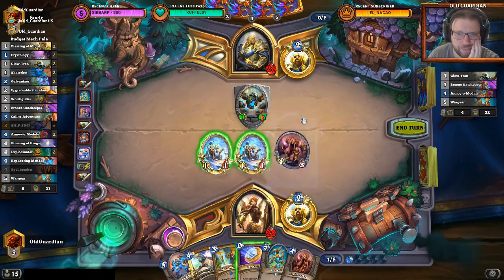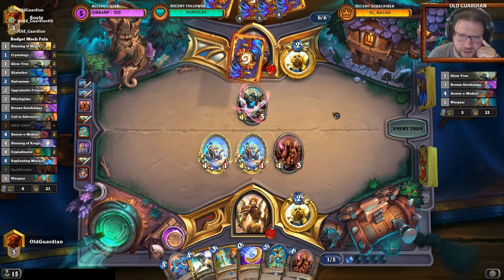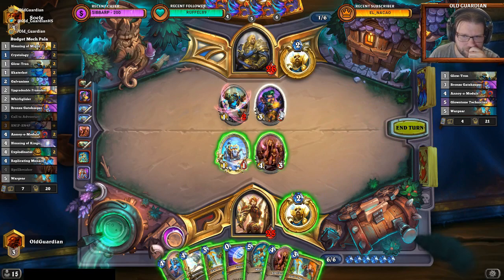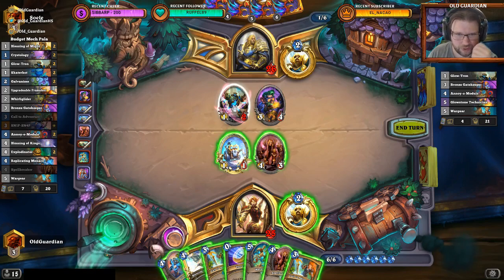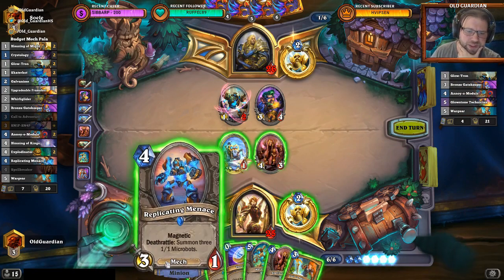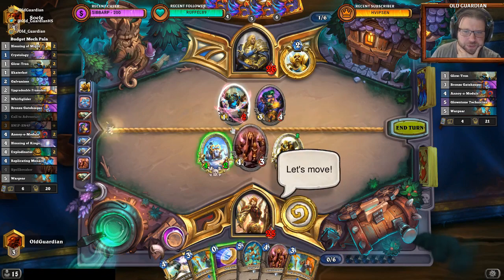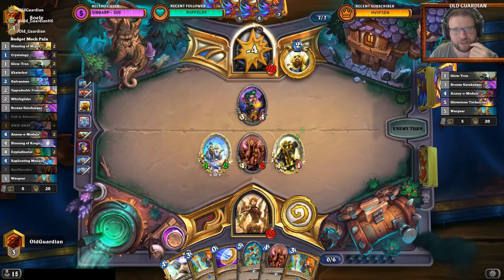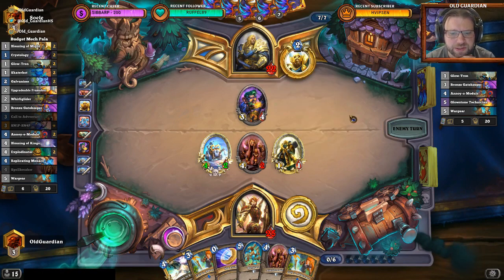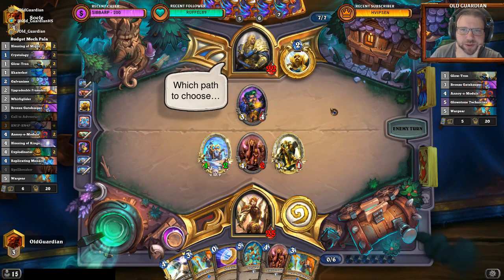I should have done differently. Now I need to hit face with this. I didn't think that — okay, he's going to actually kill it, and then I don't have 3 damage. I should have done it like that. There's no real reason for me to trade here; there is a reason for me to trade the mech. This one trades the mech, this one goes face. So he now has 4 mechs with plus 2, plus 2. Does he have Skaterbots or Zilliax? Right now he only has a Glowtron in the Resurrect Pool, because everything else was magnetized on the Glowtron — and that all went away in the Silence. But I only have one Silence left.